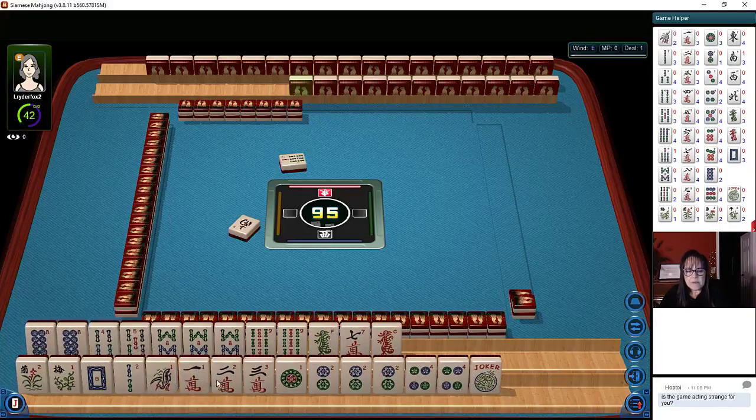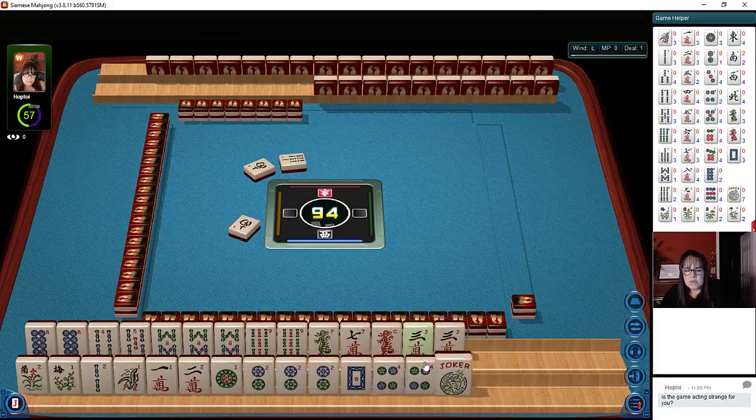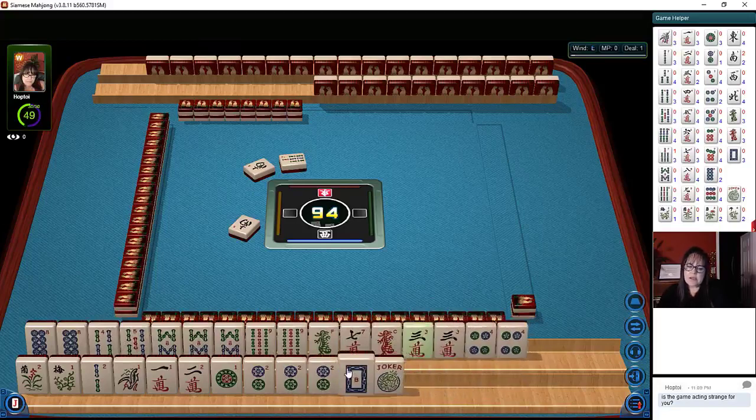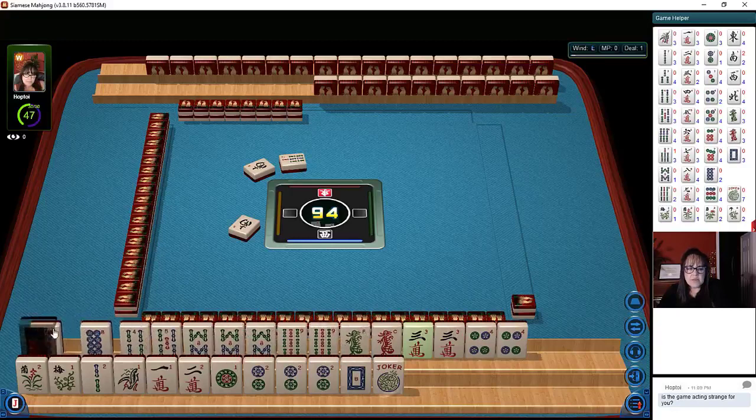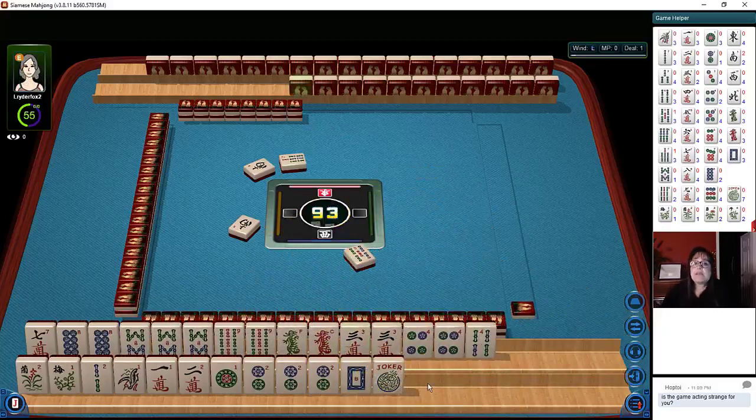So here's a bunch of ones and twos. South wind. Year tiles. Here we have three, four. We have no six dots, so that's kind of strange. Three, four. Two, four, eight — dragon, no six dots. Eight, nine. Let's let this five go. This just looks like a hot mess, but I think we can make something work with it.